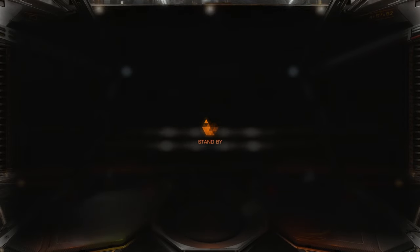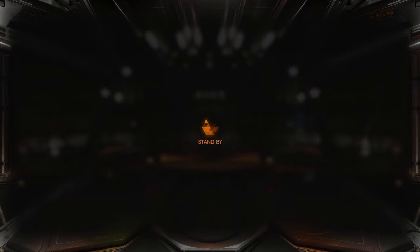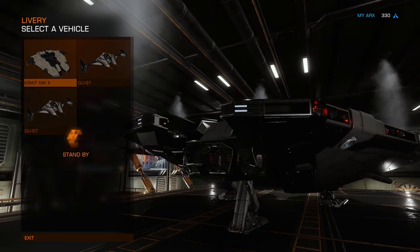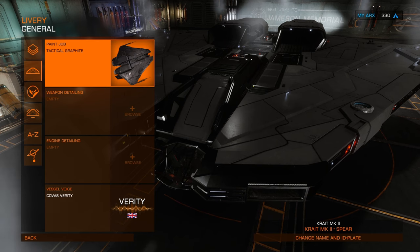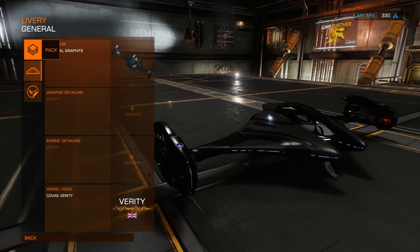Before that, we can look at livery — I'll show you the colors. Going into the paint section, I went with Tactical Graphite. I think that looks pretty cool. And spoiler alert, I do have two onboard ships that are also using a darker Tactical Graphite as well. I think that looks really cool as a nice pairing.